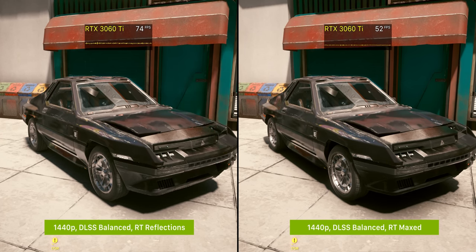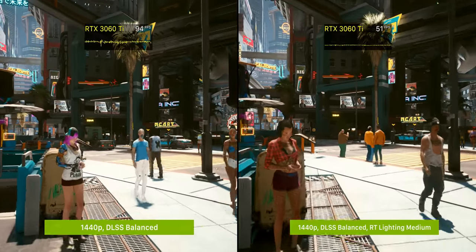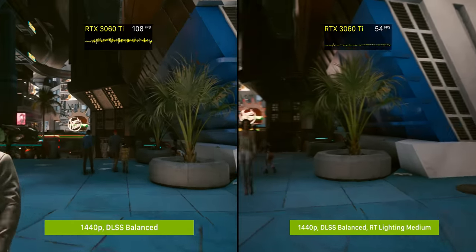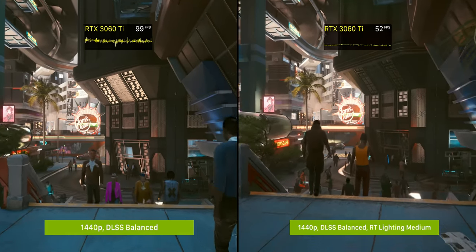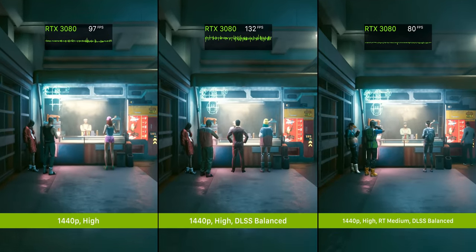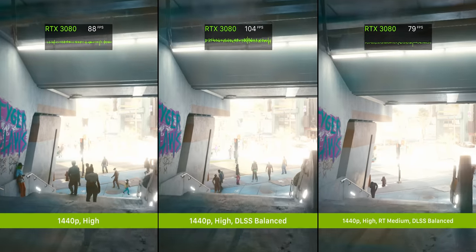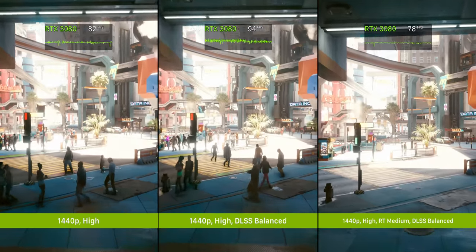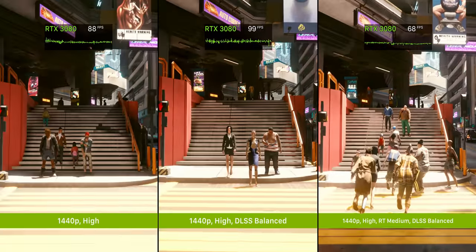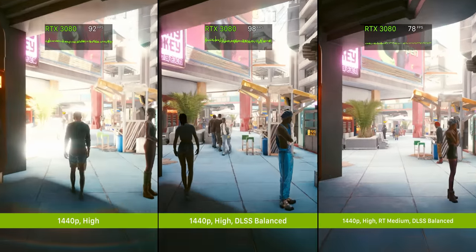The amount of graphics power needed to run ray tracing enabled shouldn't be underestimated. An RTX 3060 Ti at 1440p with DLSS balanced enabled is pretty much the minimum — even then we're averaging just above 50 FPS. I'd probably recommend disabling all ray tracing except for reflections and maybe dropping DLSS to performance mode. Ideally, if you plan on playing at 1440p with ray tracing, you'll be using an RTX 3080 with DLSS balanced or performance. Enabling ray trace reflections, shadows, and medium lighting can tank performance as much as 40%, and in more population-dense areas, the performance difference between DLSS on versus off closes to a slim margin as those areas become CPU bound.